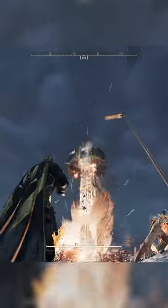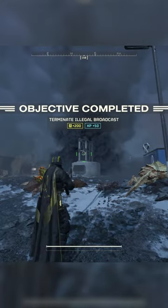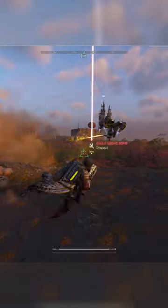The terminate illegal broadcast mission can be completed by simply destroying the display tower with high explosives. You also only need to destroy the grey building for the research station mission.